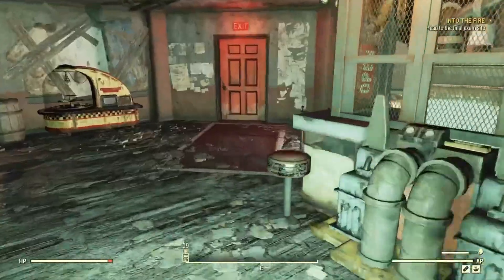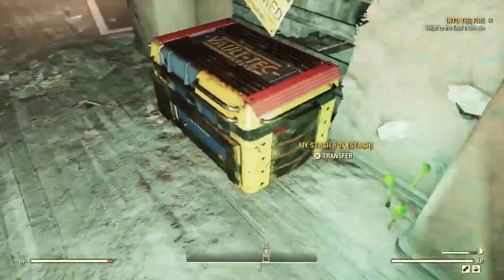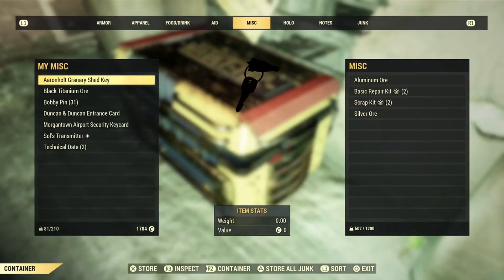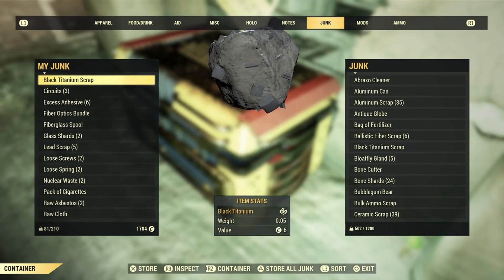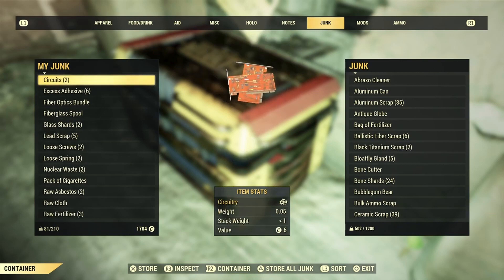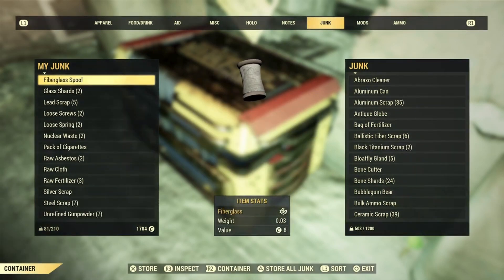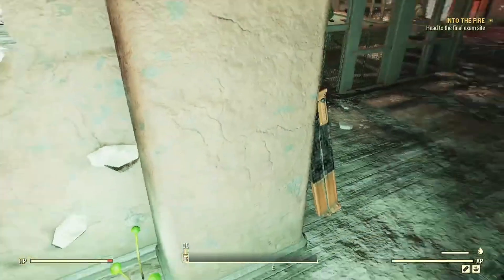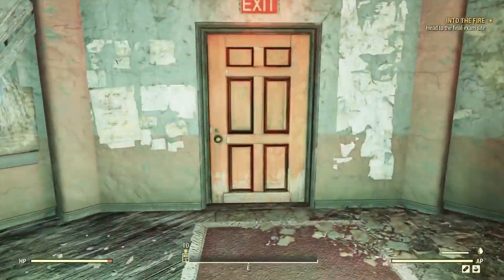Let's store a little here. Here's our stash box. Let's just store all the junk. There we go. We're only at 506 of 1,200 carry weight, so pretty good on that.